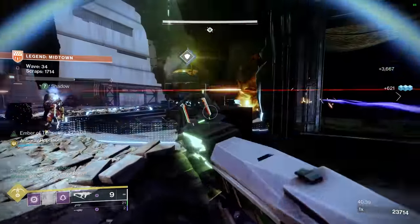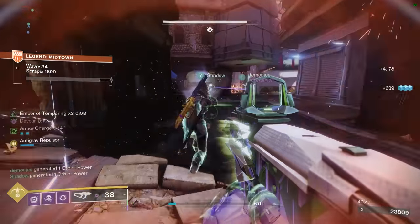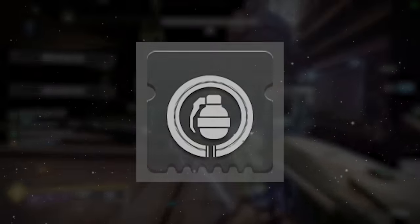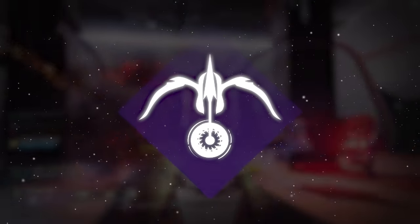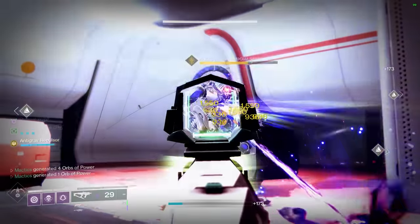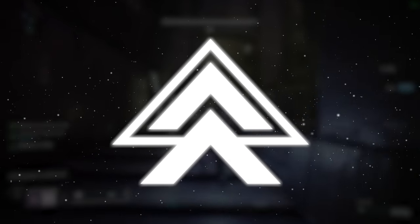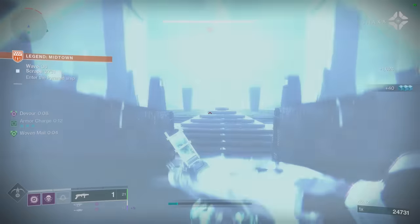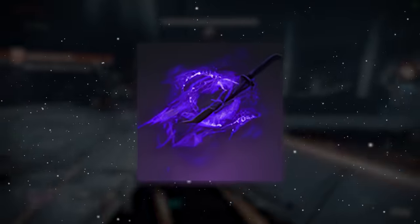As far as stat prioritization goes, you'll want to focus on maxing out your Resilience first for a flat 30% damage resistance in all situations. In second place, I'd urge you towards Discipline for more grenade uptime to make the most use out of the Echo of Undermining and subsequently your Stylish Executioner aspect, as well as your Firepower mod to generate orbs of power on grenade final blows. Taking the bronze medal is Intellect to increase the volume of Deadfall Tethers you can dish out on a regular basis. And if you have any stats left over, Mobility is a good fourth option for increased Gambler's Dodge uptime to allow for more frequent procs of Reaper and Bomber, and to always have your smoke grenade available to begin invisibility for your Gerfalcon's Hauberk and Stylish Executioner loop.